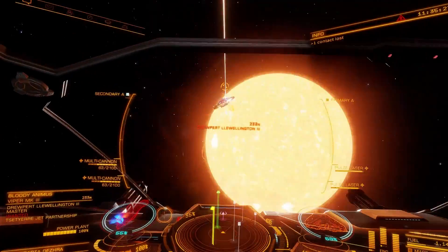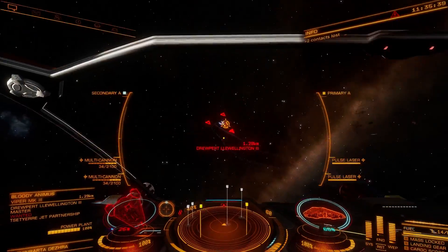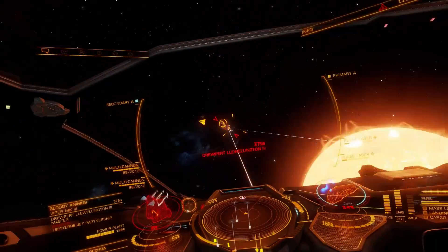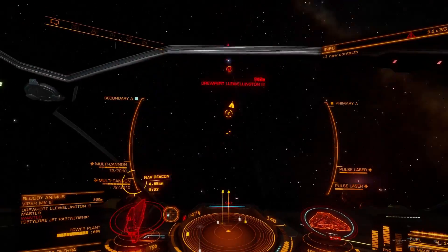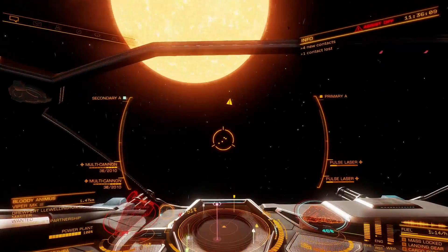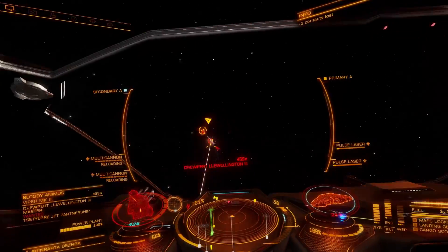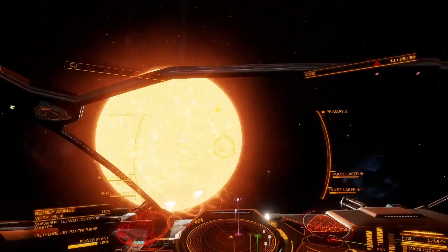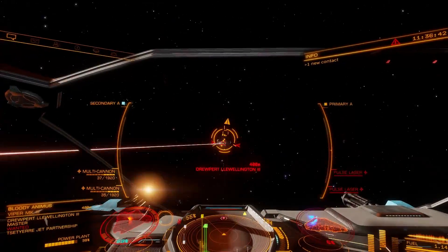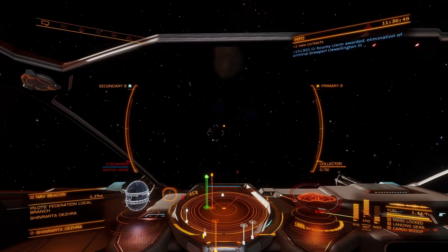Once the ship explodes, deploy a limpet and power up your cargo bay if you have powered it down. Open it and collect the engineering materials that the ship drops. If you have trouble with enemy ships legging it and jumping out of the system, you can subsystem target their frameshift drive and break that so they can't leave. Remember, as long as you hit that ship you'll get all the bounty for each kill — repeat this until you have the required amount for your next upgrade or module.